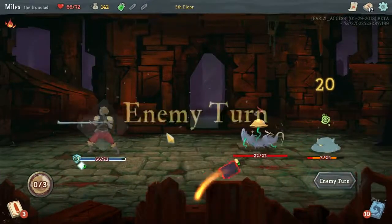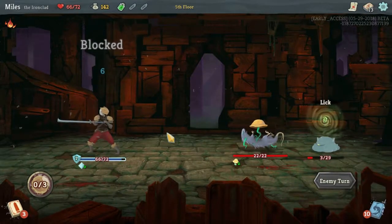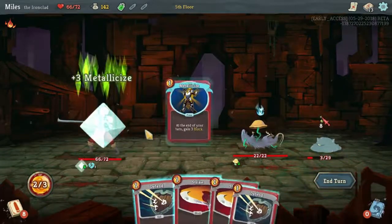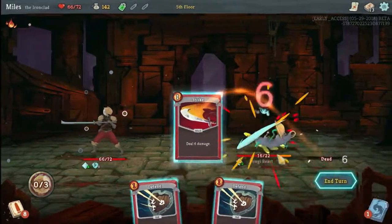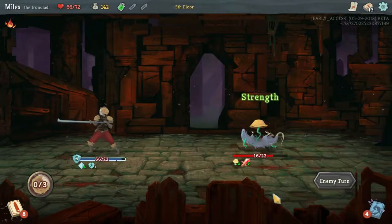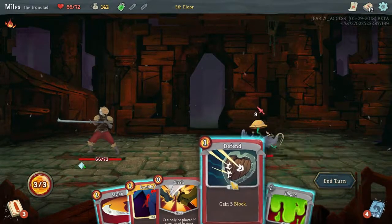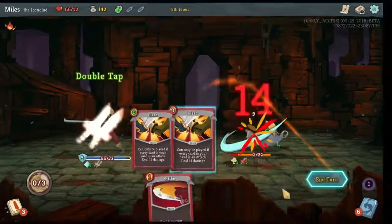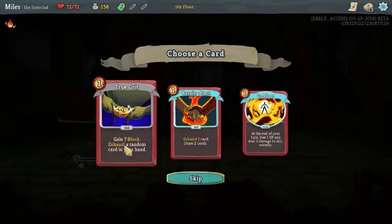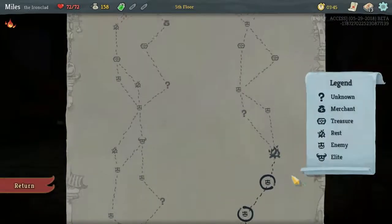You also have an energy limit on the left side of the screen. This starts at three but can be increased with special events and relics. Every card also has a different energy cost, which is the number on the top left. This means you need to be careful about which cards you play and what order you play them in. The higher cost cards usually do a lot more, but it may not be worth it to play them this turn. Maybe the enemy is attacking you for 11, so it'd be better to block rather than use that two-cost attack card.